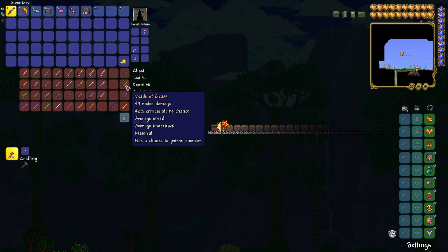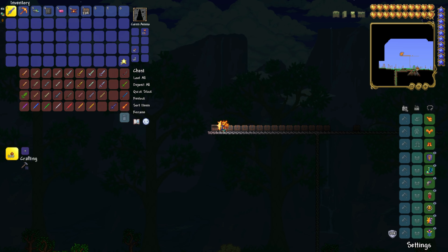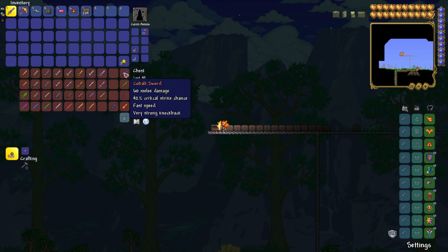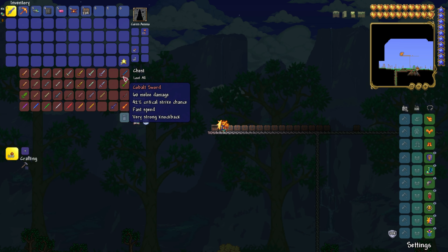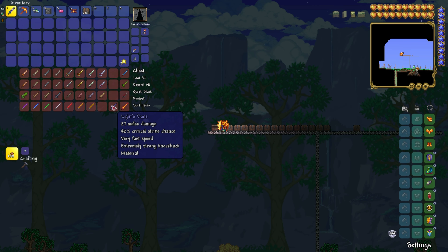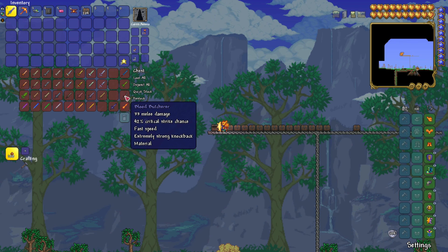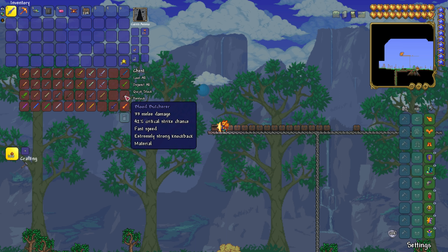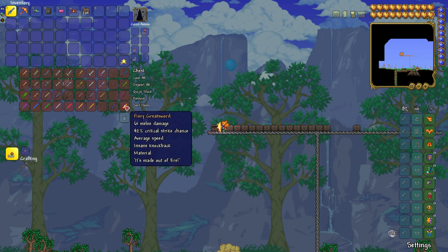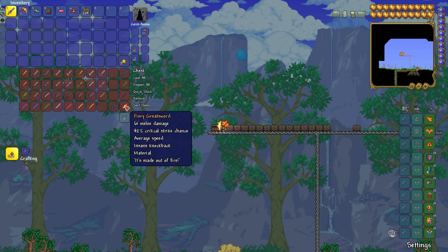If you would like to make the Blade of Grass, you're going to need 12 jungle spores and 12 stingers — these are found in the jungle. If you would like the Cobalt Sword, you're going to need 10 cobalt ingots at an anvil. If you would like the Light's Bane, it's going to be 10 demonite ore. If you would like the Blood Butcher, you're going to need 10 hellstone bars. And if you would like the Fiery Greatsword, you're going to need 20 hellstone bars.